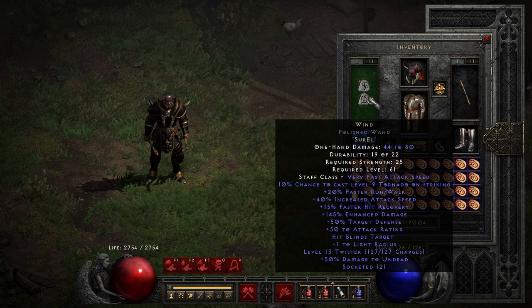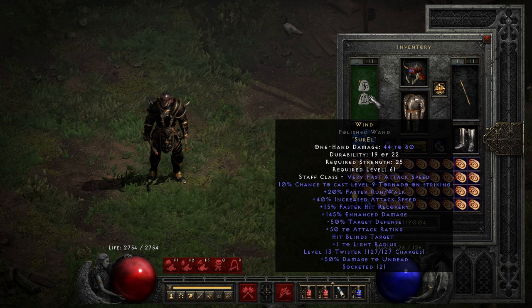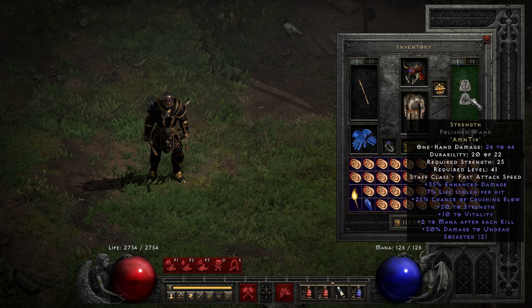I was a bit surprised to learn that wands cannot roll enhanced damage, min or max damage. No rare wands work. And being only two slots big, there are very few runewords that work as well. So I have Wind for the increased attack speed and the minus target defense, and Strength in the other hand for the crushing blow.